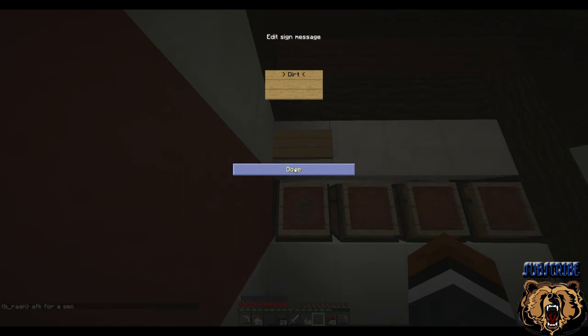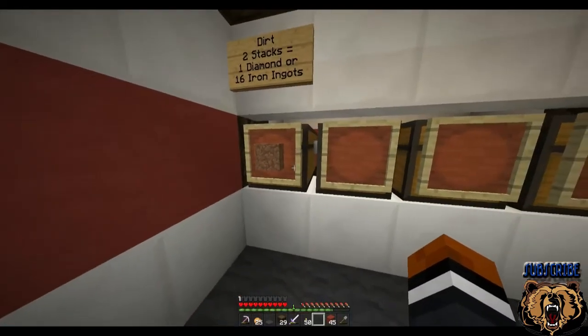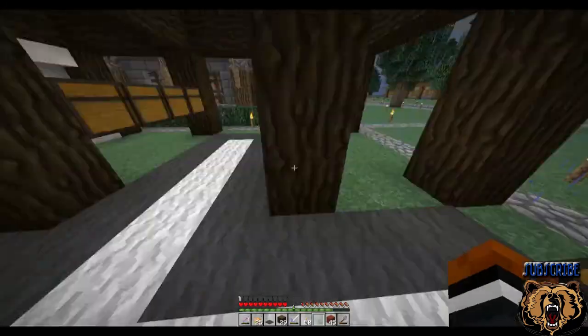So we'll do: dirt, two stacks equals one diamond, four sixteen iron. Aiming for - oh crap, I can just look at this. We'll put: diamond four sixteen iron. So that's how they're going to look - dirt two stacks. You go ahead, you can go in there, grab all your dirt, and then you go down here to the payment chest and put it in there.